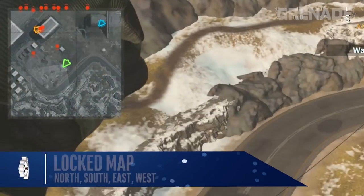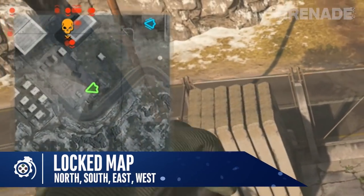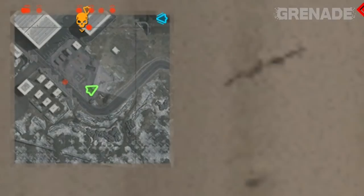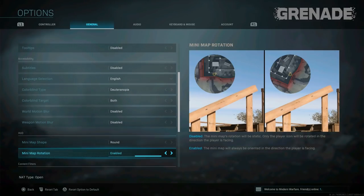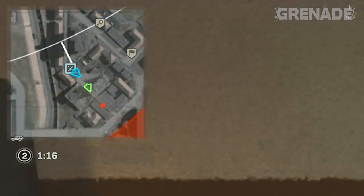Here's one that doesn't suit everyone: the minimap can be locked in place so it won't rotate. If you're a player or part of a team that uses north, south, east, west callouts, this is perfect — making north always up, east always right, south down, and west left. It's not for everyone, but if you use those callouts this is a good change.